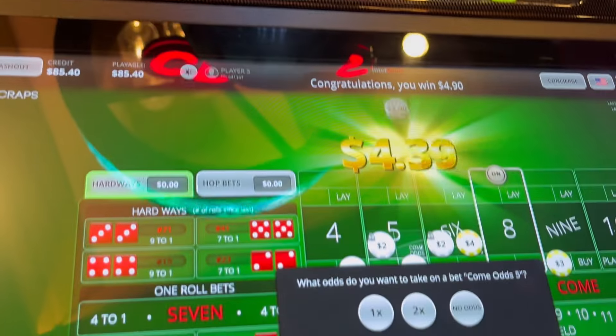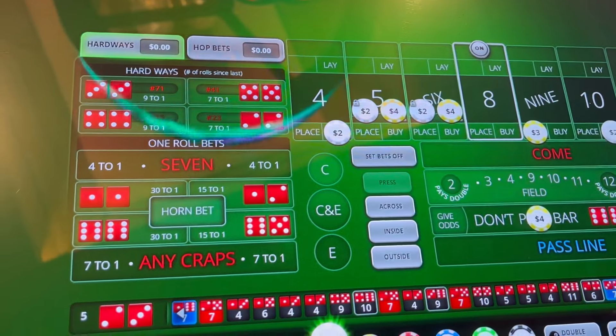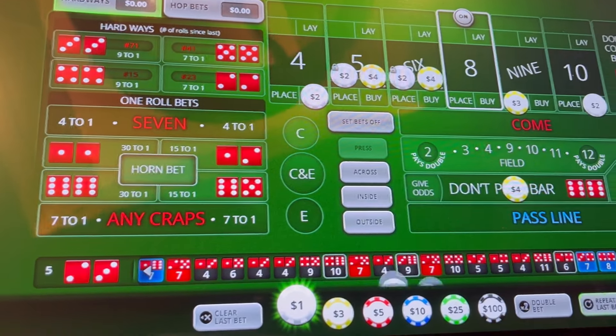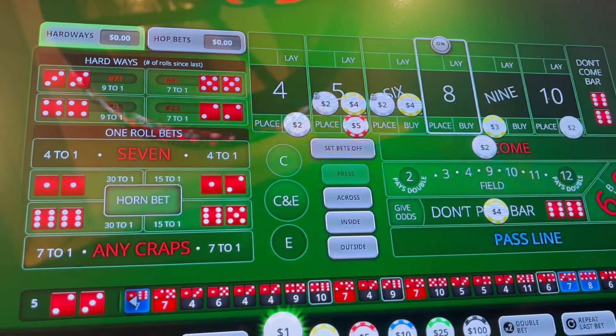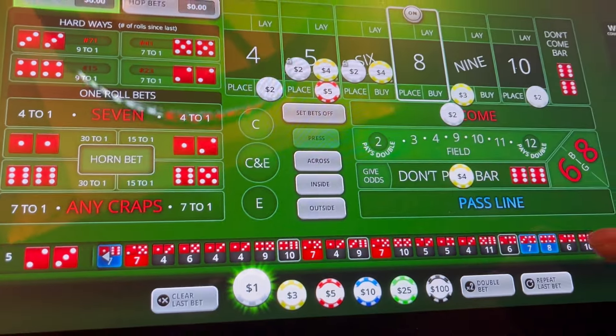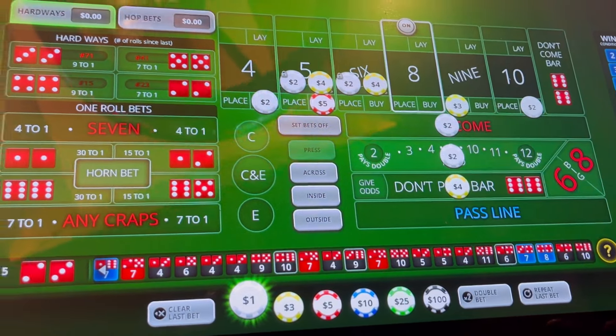Five. With that five, we'll come back up and repeat the bet. We'll make that five look like five — put five dollars on that five. And now we'll add the field bet in, so we'll go two dollars on the field. Let's see what happens.